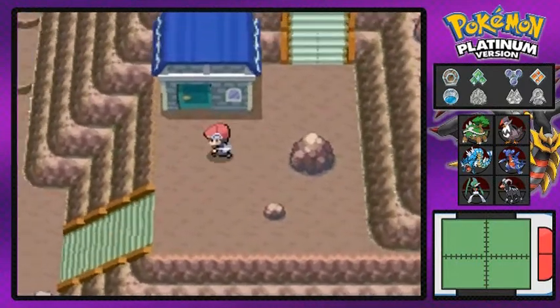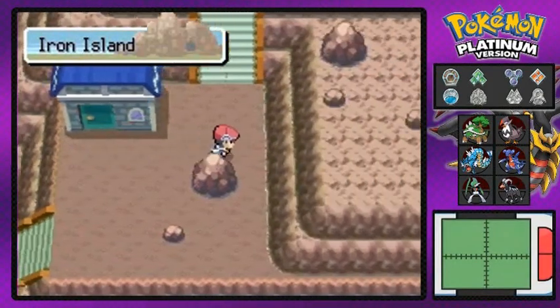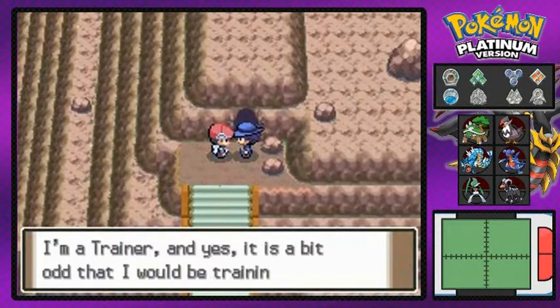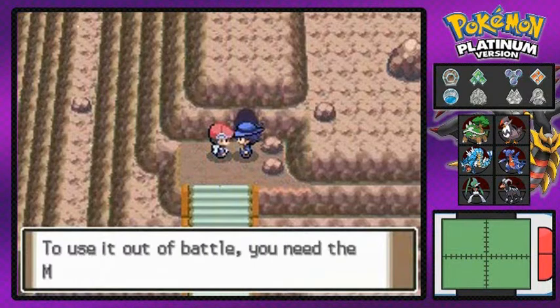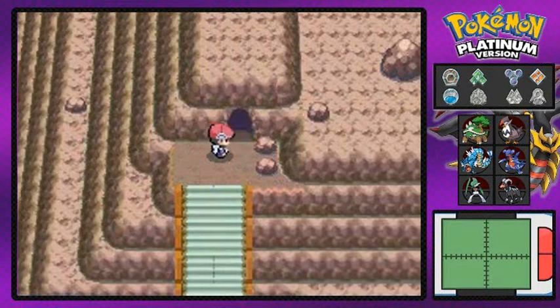There's a house right there - the gym leader usually rests right here, I think it's when you're done you can actually find them. And would you look at that - we have found Riley right here. He's gonna be training around this area but before he leaves he's gonna give us HM04. Of course we're in Iron Island and we can't use it right now because we don't have the gym badge from the Canalave City Gym, so we're gonna have to wait on that.